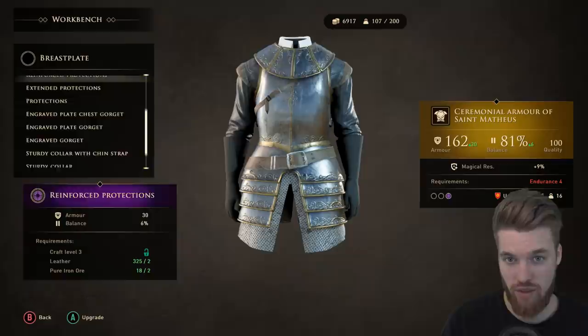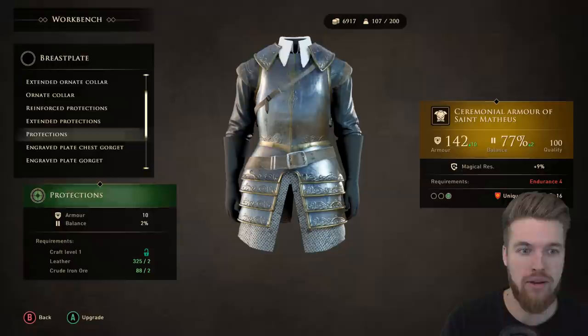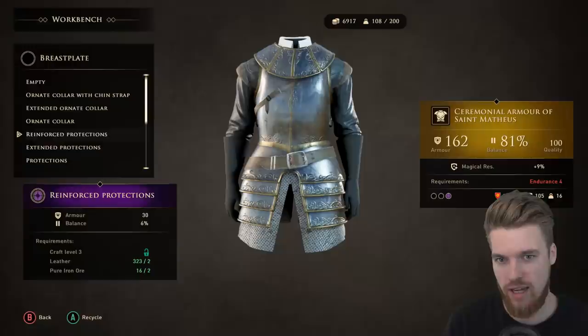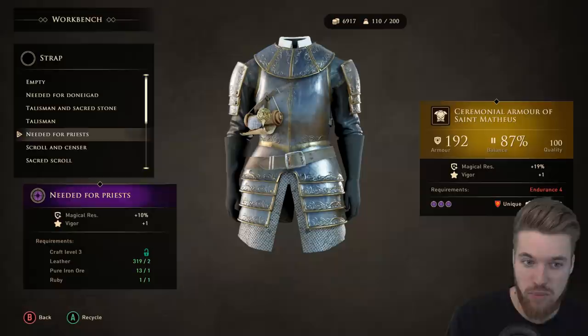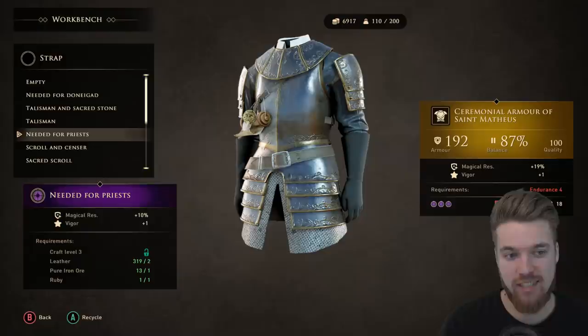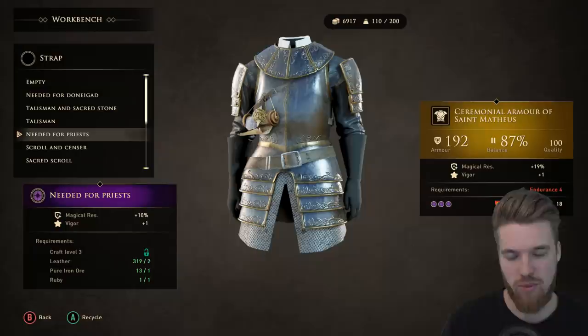Let's upgrade the Ceremonial Cuirass now. There are a bunch of different things we can equip onto this armor set and all of those things will affect the armor, balance, and so on in different ways. I'm going to upgrade the armor fully so you can see the maximum protection you can get out of it. Fully upgraded, the chest piece alone has a magical resistance of 19% and an armor value of 192, which is really really good.